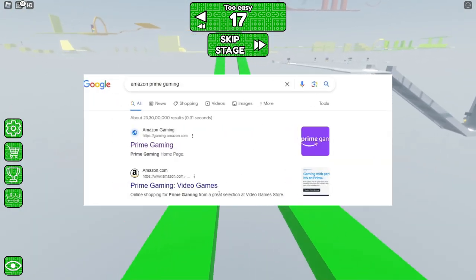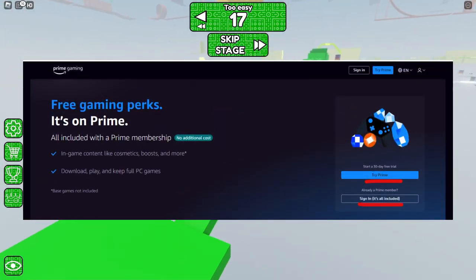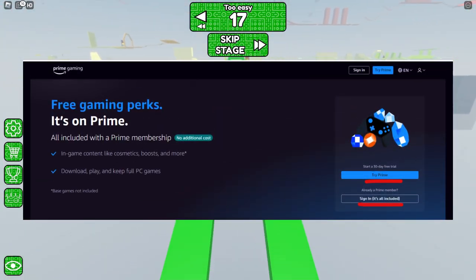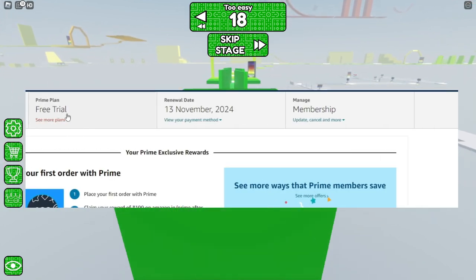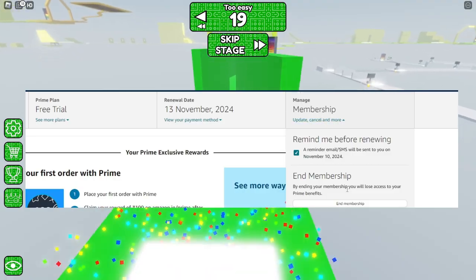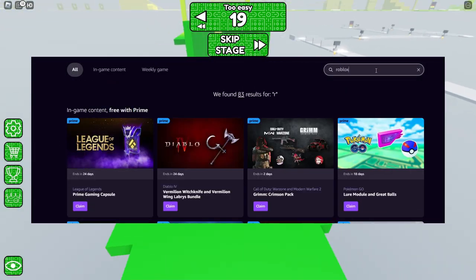You have to go to the Amazon Prime Gaming website, then sign in. If you already have a Prime account, great — otherwise you'll need to create an account and get the Prime free trial subscription. Afterwards you can cancel the subscription so you won't be charged. After you have signed in, scroll down and search Roblox and click on it.